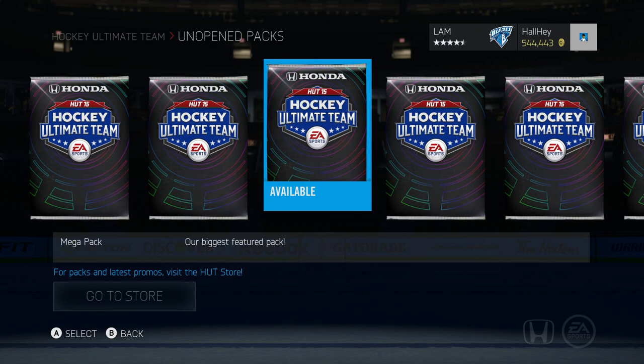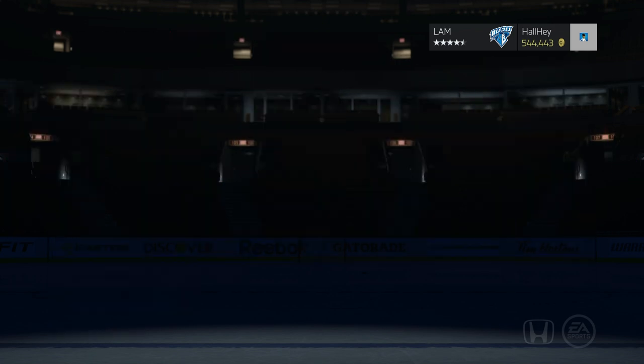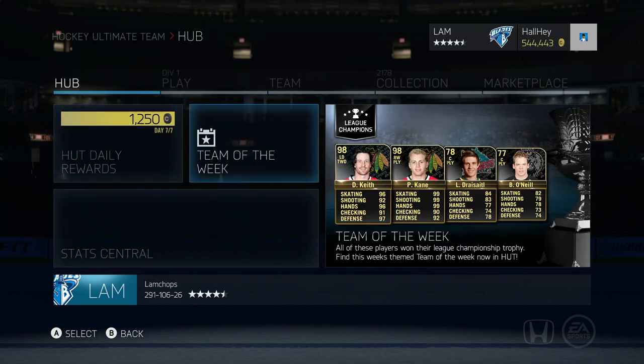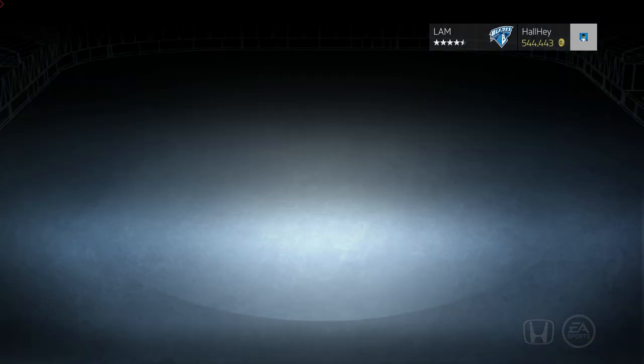Anyways, we bought 10 of these mega packs with my coins — they were 35k each and I bought 10 of them, so this is just about a 350,000 coin pack opening. Let me just show you the Team of the Week that just came out — the first line is absolutely sick and that's why I'm gonna open up these packs right away.